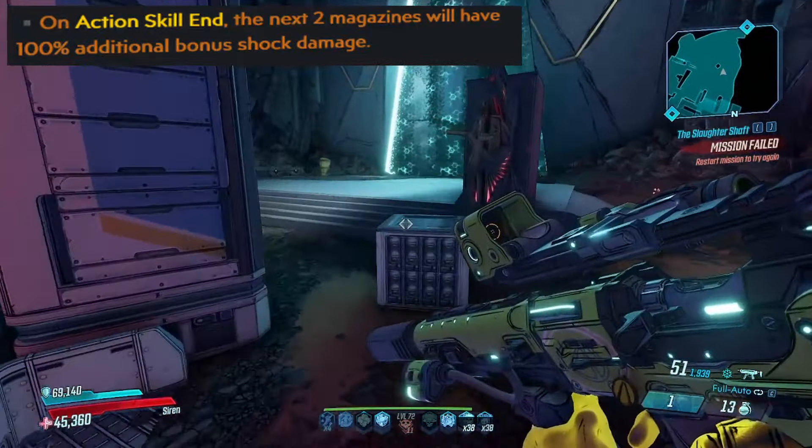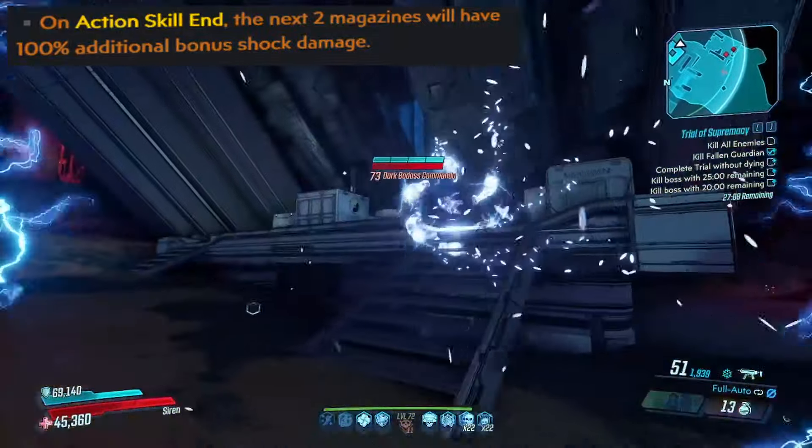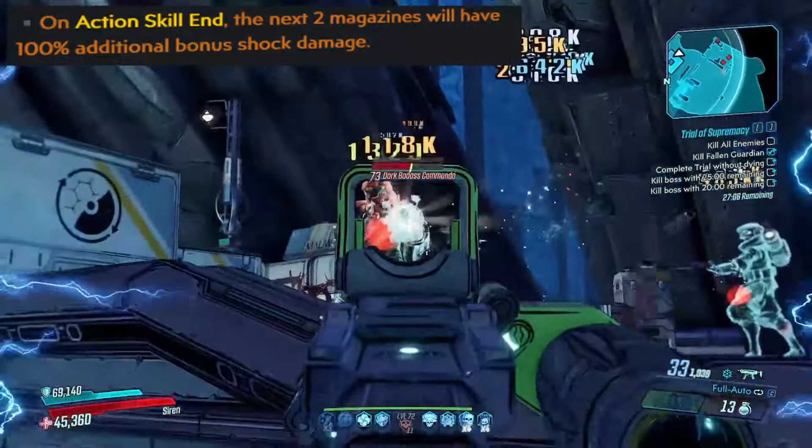If you need weapon damage, you have kill stack, consecutive hits, slammer, or cast. If you need splash damage, you have ASE splash. If you're looking for something else, then that's when falling back to next two mags is ideal.